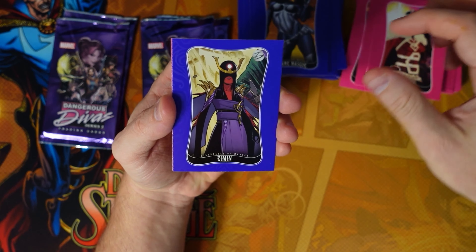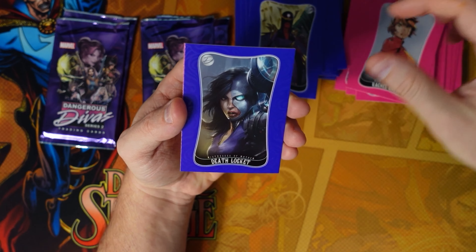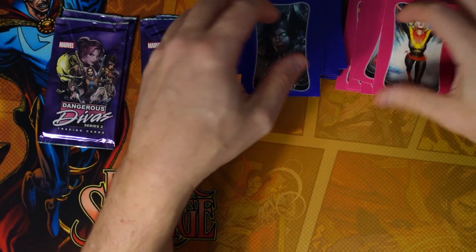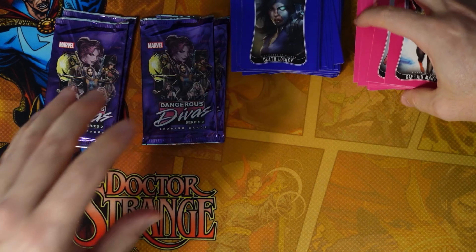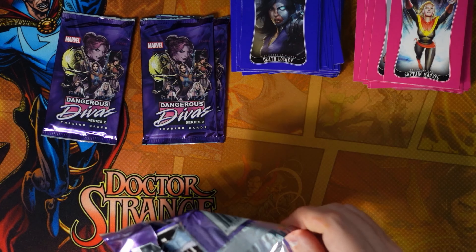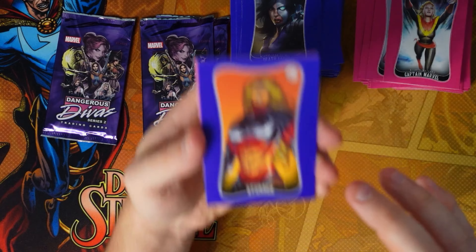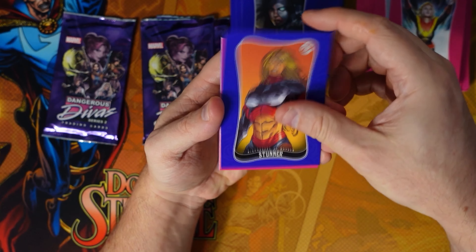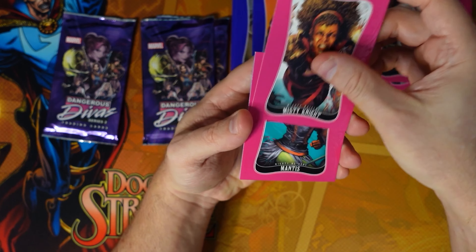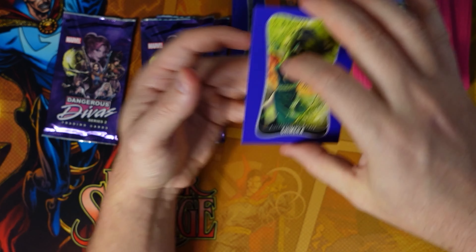Sif, Hyman, Rachel Grey, Deathlok, Captain Marvel. You can see that other than a few little hits, there's not much to this set, not much variation. Stunner, Rogue, Misty Knight, Mantis, Chimera — we're seeing doubles again.